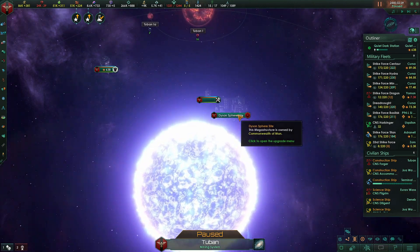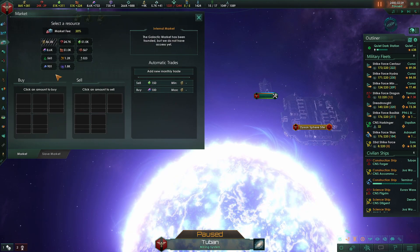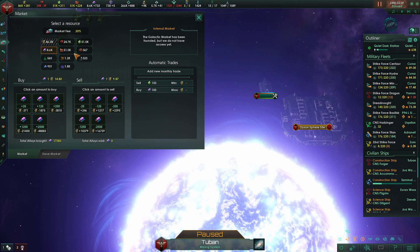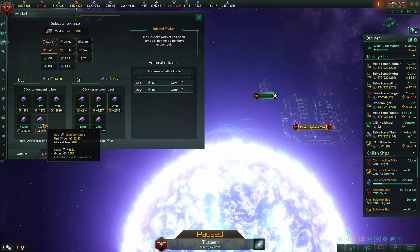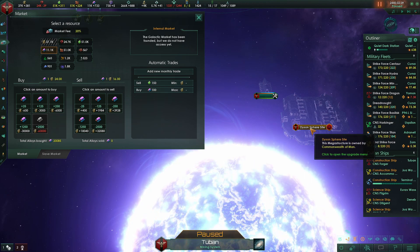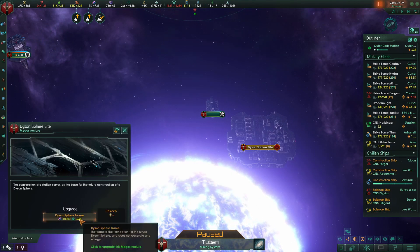We need to get the second stage going. Of course we just spent all of our alloys on upgrades. Doing this is going to drive the price of alloys up, but I want to get that going, so let's do that. Doubles the price. Yeah, we're going to go negative for a bit, but that's going to have to be okay. There we go.